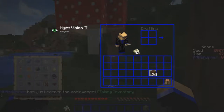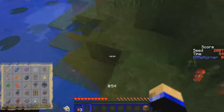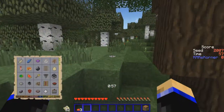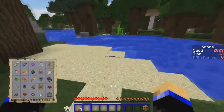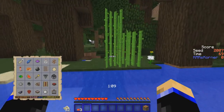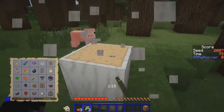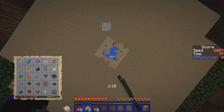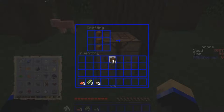Taking inventory — we need a bowl of mushroom stew. There's one of the other types of mushrooms. We don't need glass, but we do need one of these for sugar.